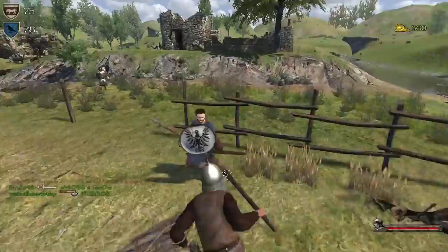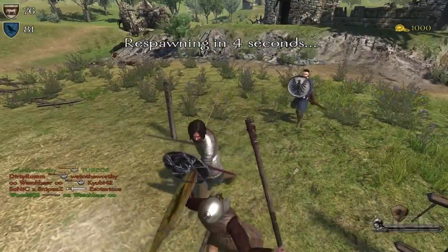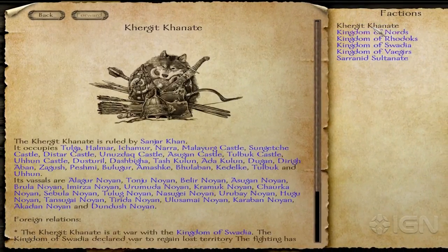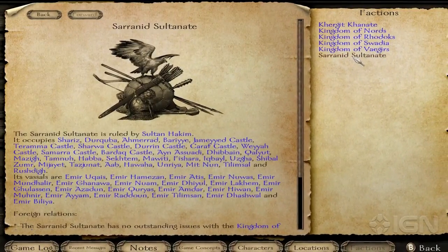And it's always tough, with death happening easily and often in the first hours. Choosing to start as a noble rather than a peasant naturally makes forging alliances and diplomatic talks easier, but that's as close to easy mode as Mount & Blade gets.